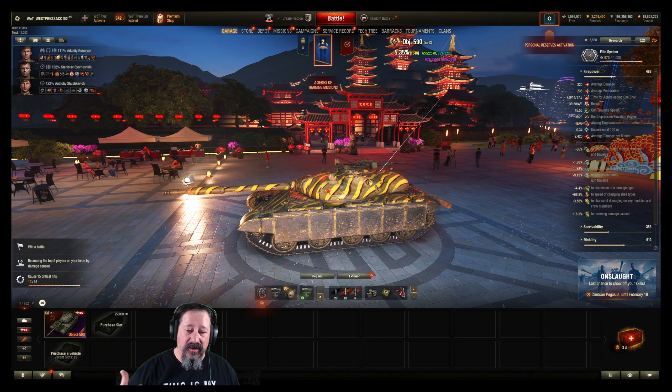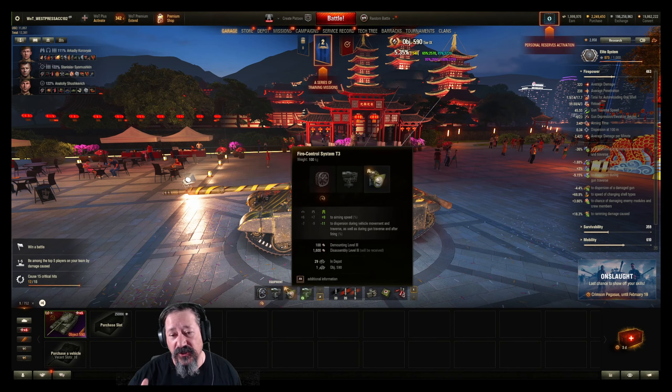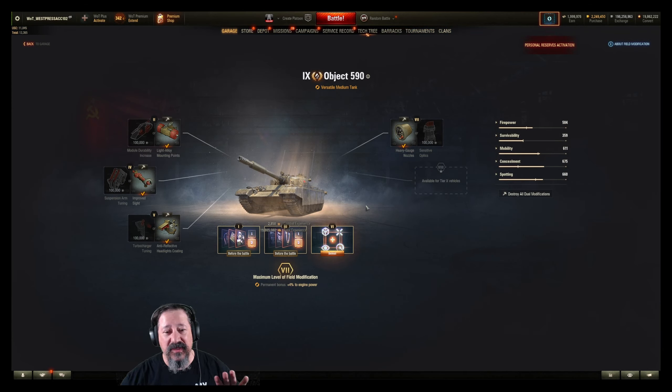On my second build, I went with vents and vert stab, but I threw in the T3 fire control system because it gets you plus 9% aiming speed and a negative 11% to the dispersion, netting a whopping 36% reduction to your dispersion. We can also add food, which ups all our other stats, increases aim time, reload, and all that. I did run field modifications on the third battle to see if it helped — light alloy for hull traverse speed, improved sight to help with the aim circle, and anti-reflective coating for a little camo and top forward speed with the heavy gauge nozzles.